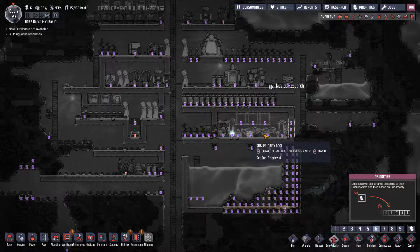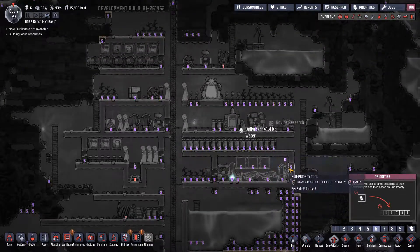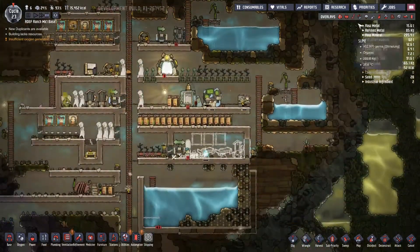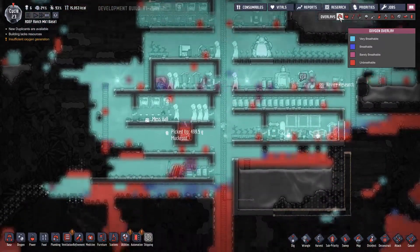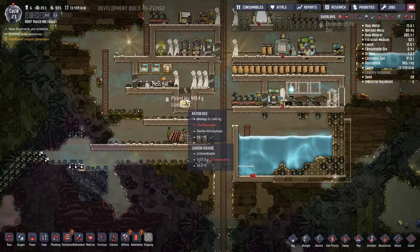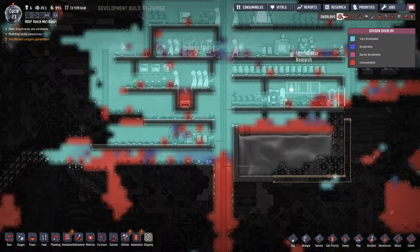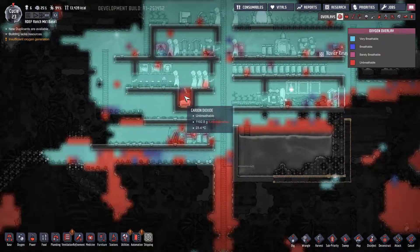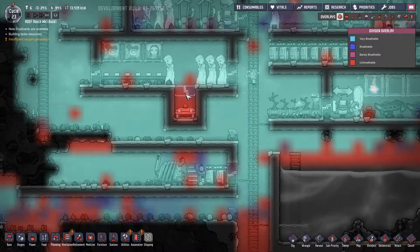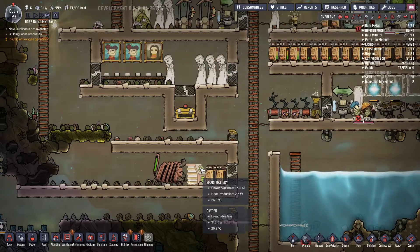Let's pump these up to six - actually get a working med bay. Sufficient oxygen generation - I've got plenty of oxygen, so I don't care. Excellent, got a good amount of carbon dioxide now around the ration box. Those two tiles keep switching between oxygen and CO2, but this one down here - solid CO2, very very useful.